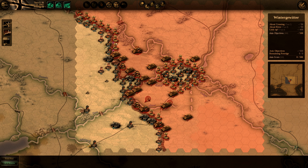Let's start getting to it. This is the Battle of Stalingrad right here. These are the German forces, the 6th Army stuck inside Stalingrad. They've got to try to bust out and I've got to try to bust in.